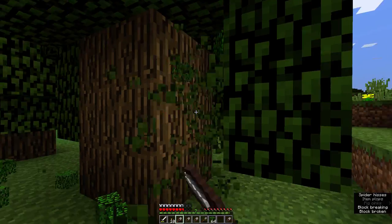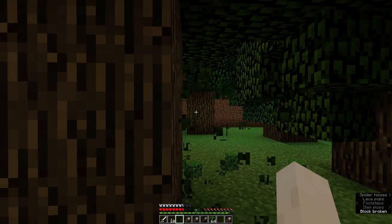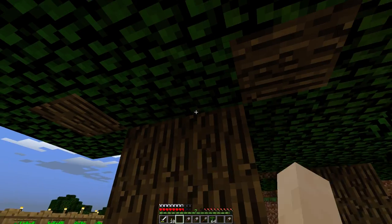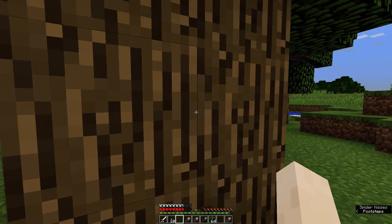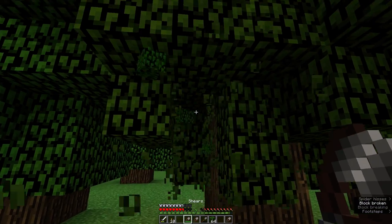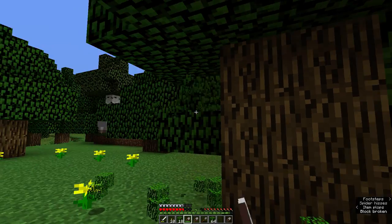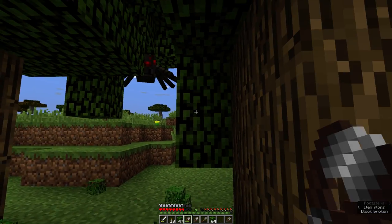I grew this lovely forest because I wanted to have a huge source of wood. I've played some versions of Minecraft before where you can put four saplings together and they'll all grow into one huge tree. I think these are actually four individual trees that just grew really close together. But they're huge and shady, so there were tons of bad guys just hanging out in my trees. I'm coming through and cutting down the leaves - and there's a spider. There's a skeleton in my forest.